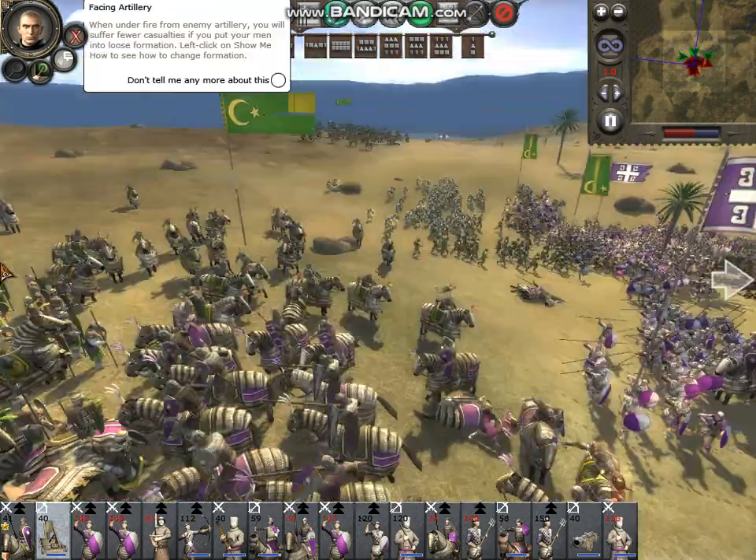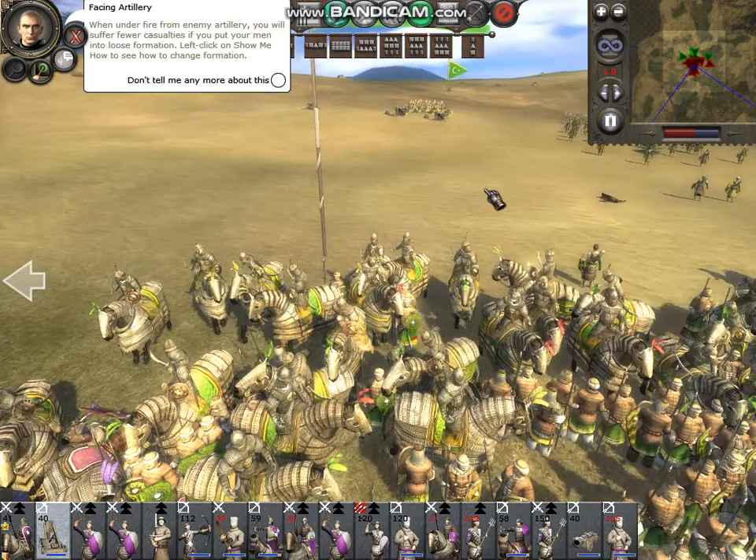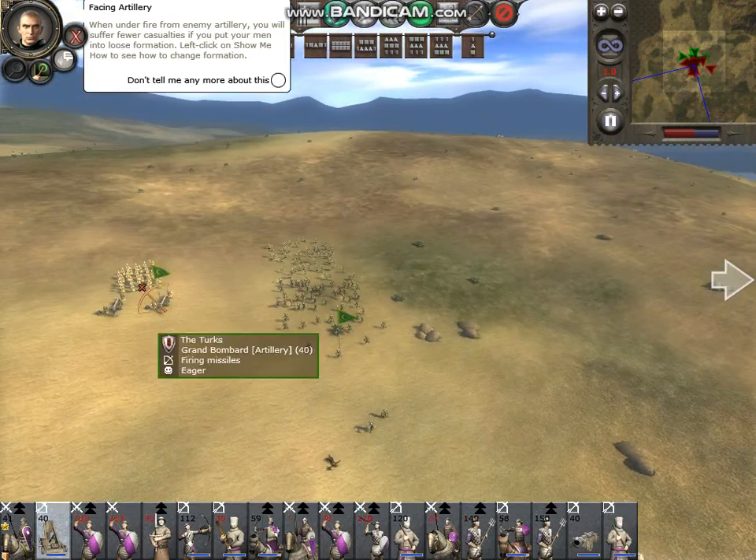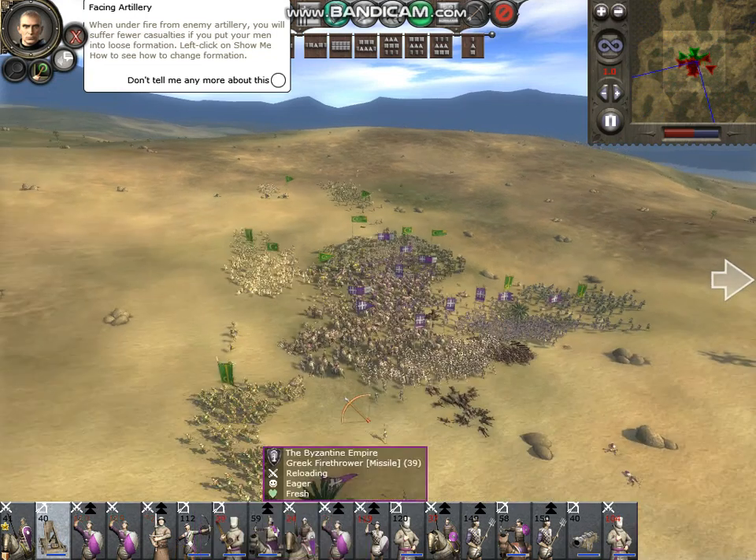When under fire from enemy artillery, you will suffer fewer casualties if you put your men into loose formation. Left-click on Show Me How to see how to change formation.